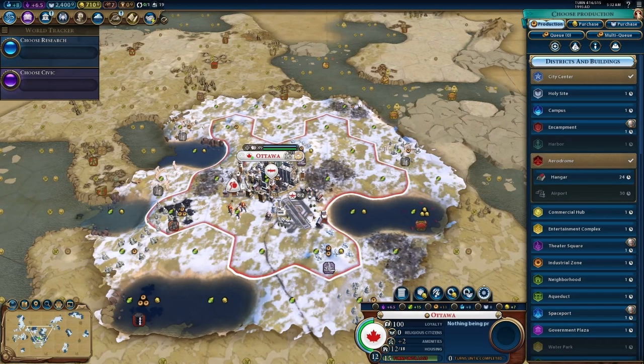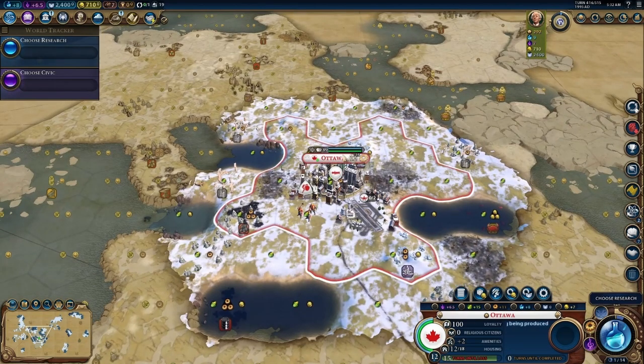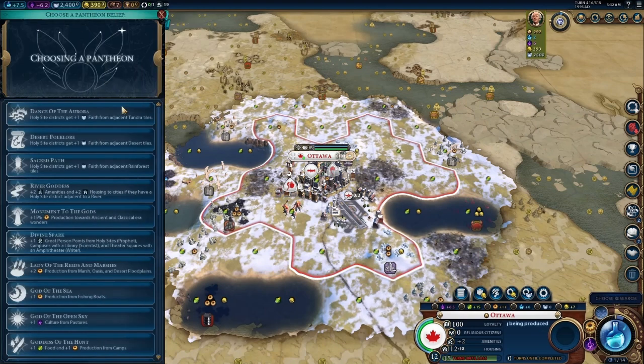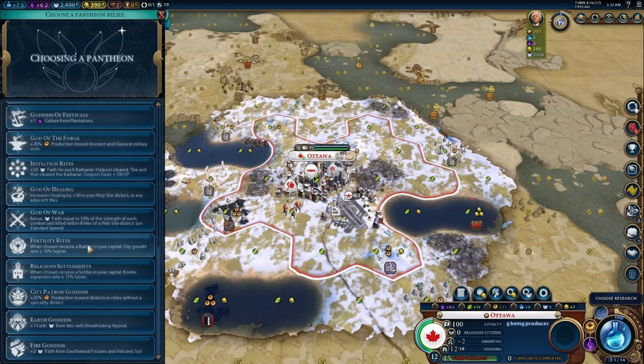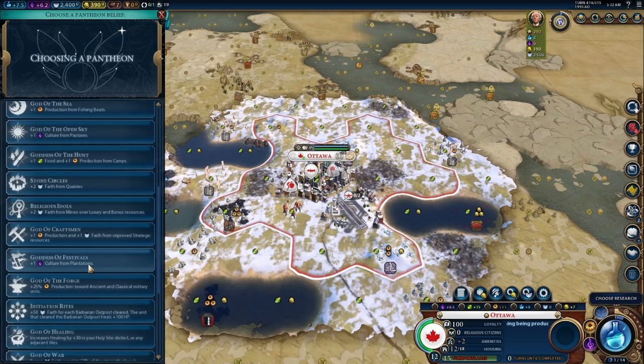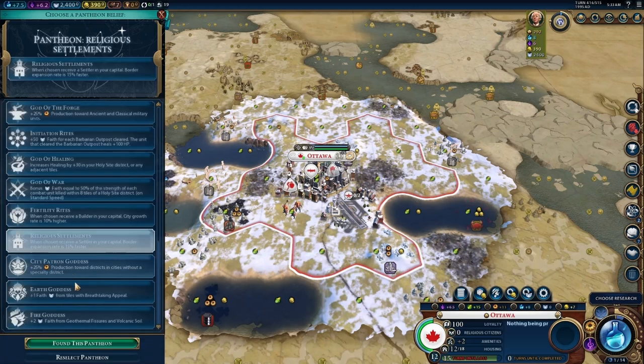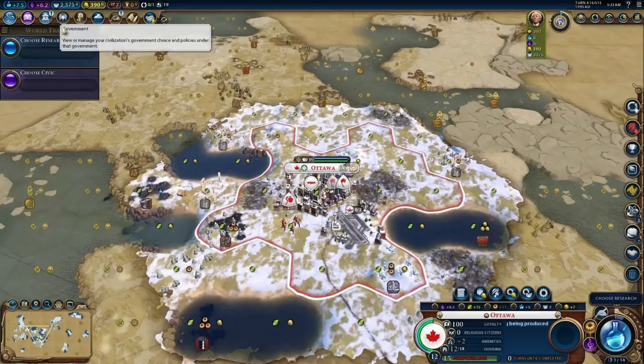We need a couple of settlers right away. First thing we do is buy a settler. The second thing we do is go to our pantheon. You're thinking tundra — nope. The only two you want here: production towards military units doesn't work, we're not in the ancient or classical eras — useless. You want the free settler right here. You could do a free builder if you like, builders are big. We want to settle — that's huge. Also expansion rate 15% faster, also nice. We'll take that. No religion in this game.